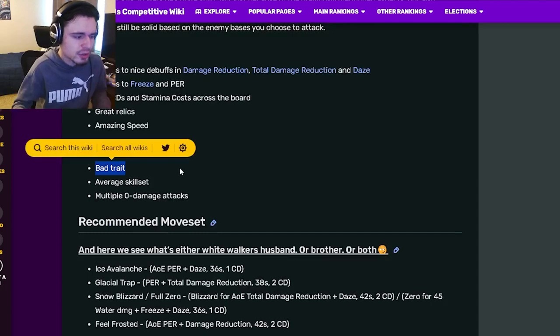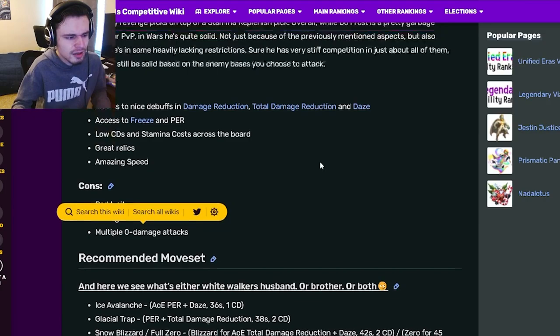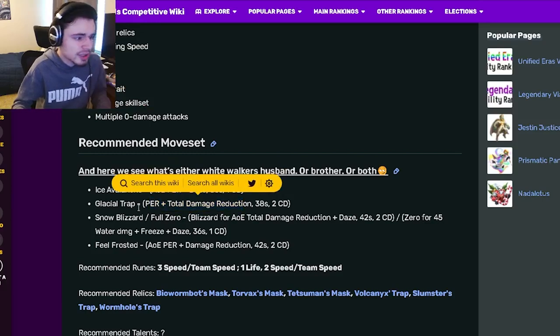His cons are Bad Trait, which is kind of true, an average skill set, and multiple zero-damage attacks, which is interesting. Let's go and see what he's talking about down here in the moveset. So he's got an AoE, PER, and Daze, which is pretty great, but it doesn't do damage.